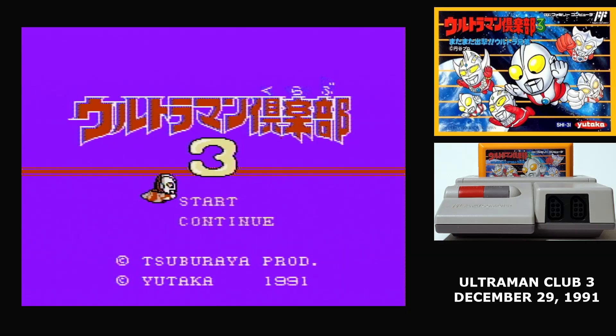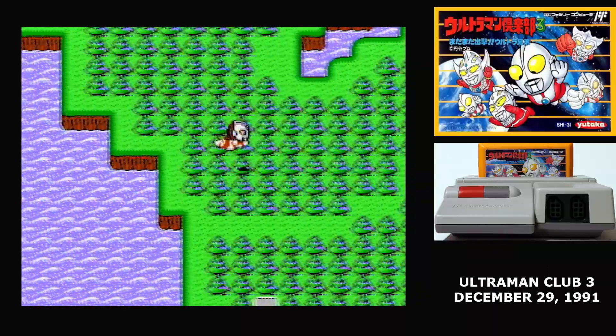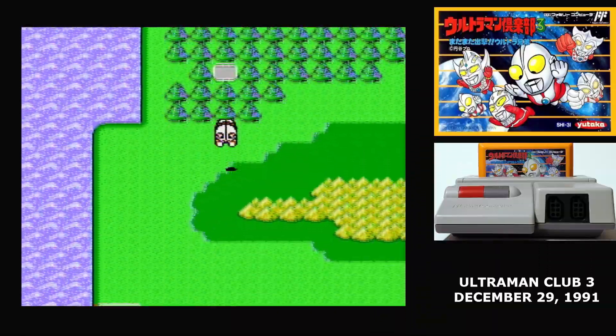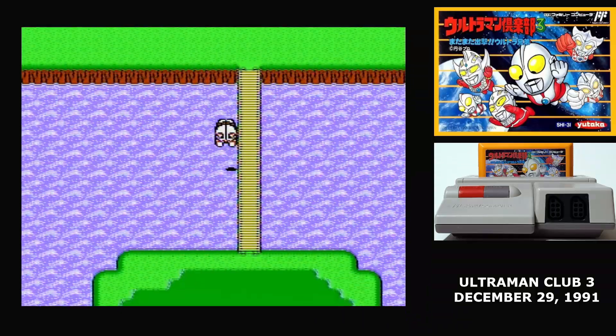Ultraman Club 3 has a subtitle: Matamata Shutsugeki Ultra Kyodai, which can be translated as Another Sortie, Ultra Brothers. The plot of Ultraman Club 3 isn't really a sequel to the previous two RPGs. The world really isn't the same between them, but it's a simple enough plot that you could probably just ignore that. Ultraman finds out about another alien invasion and heads off to stop it.